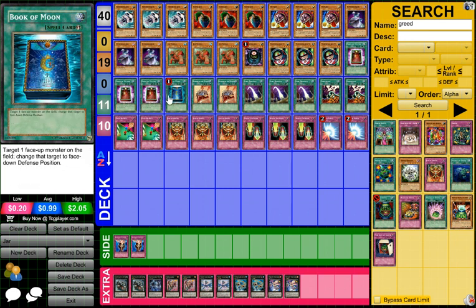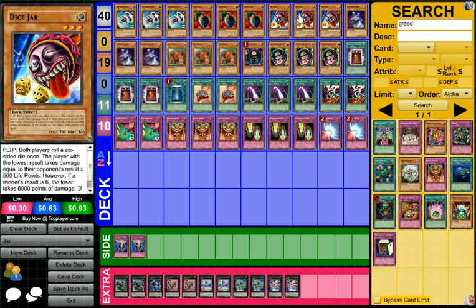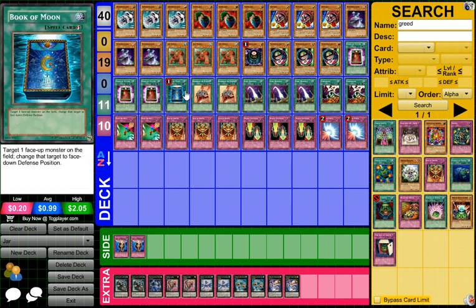Book of Moon — flip a face-up monster to face-down defense. These are really good, first of all for preventing attacks if you don't have any monsters, but also for reusing flip effects, which is the main reason they're in here.